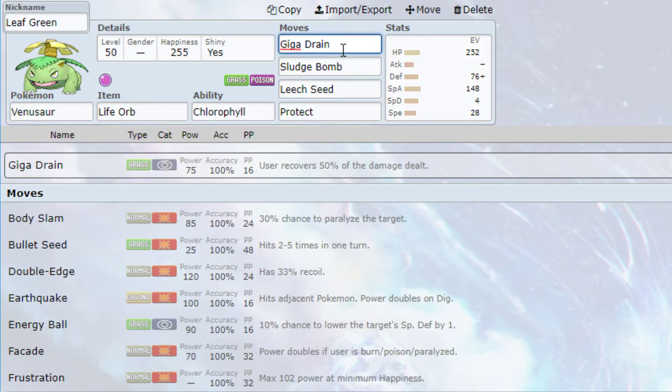When I build Pokemon, I like to have at least one STAB move for each type. Venusaur is Grass and Poison, so for my Grass STAB move I have Giga Drain — a pretty powerful move. It's not the most powerful Grass move it can learn, like Energy Ball, but getting the HP recovery is really useful. The second move is Sludge Bomb — 90 power, 100% accurate, with a 30% chance to poison the target. That's the second STAB move for Venusaur.